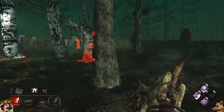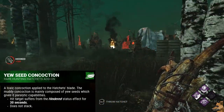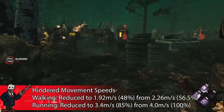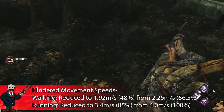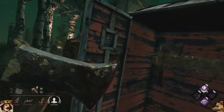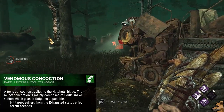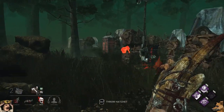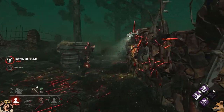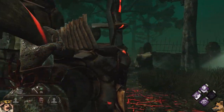Moving on to the rare add-ons, we start with Yew Seed Concoction, which makes survivors hit by your hatchets suffer from the Hindered status effect for 30 seconds — running at 85% speed instead of 100%. Next is Venomous Concoction, which inflicts exhaustion for 90 seconds. With the exhaustion nerf a while back, Barrus Toxin works well enough that this add-on is kind of redundant, but it does give more time if you really need it.